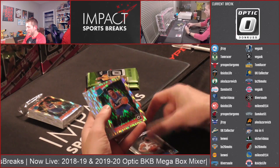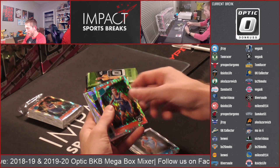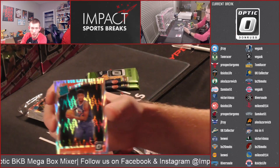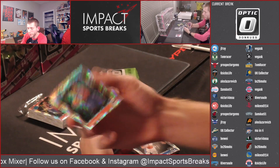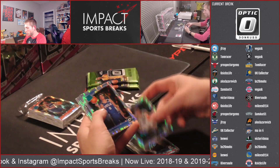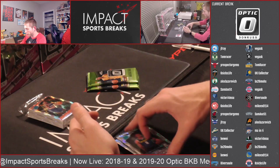More cards from the set: DiVincenzo, Mitchell Robinson, SGA, Bruce Brown, Mo Bamba, Ellie Acobo, Landry Schammett, DeAndre Ayton — these are actually a little bit better centered. The Ayton looks almost perfect — actually it is perfect. Grayson Allen, Rodions Kuroks, Zaire Smith, Melvin Frazier, Jerome Robinson, and Jared Vanderbilt.